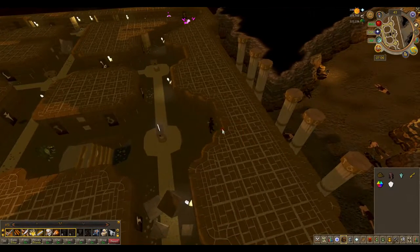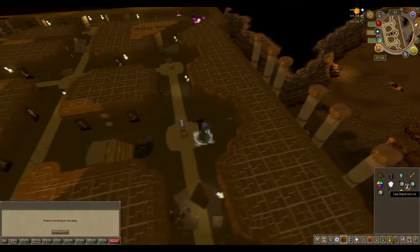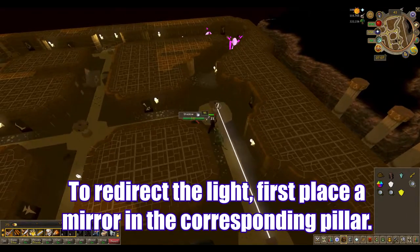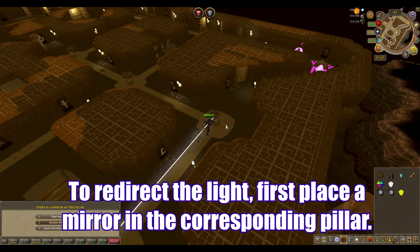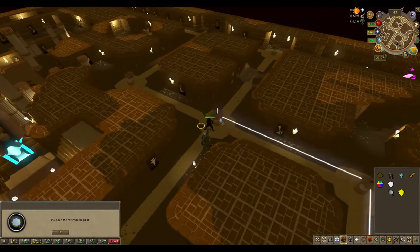First up, to open the blue door, you'll want to pull the lever and collect all those items. Add a mirror to the pillar right next to you and direct the light north. Now direct it west, then direct it south.